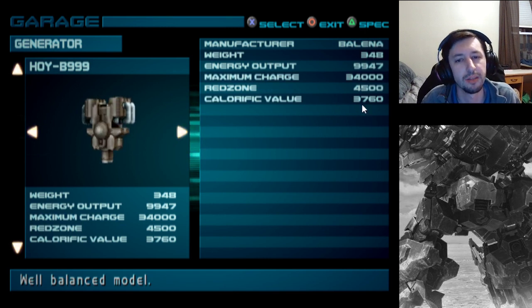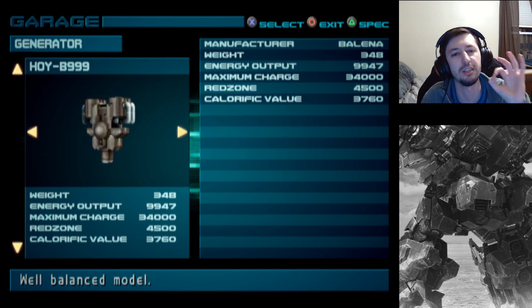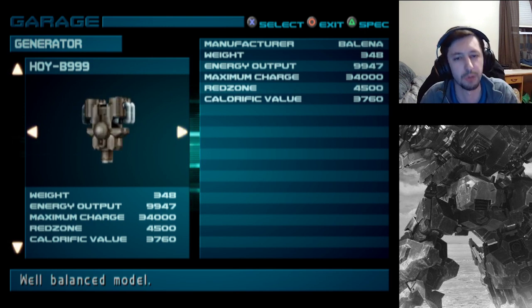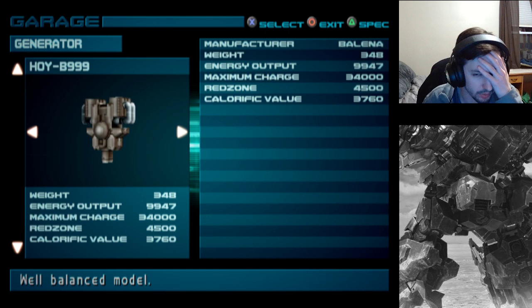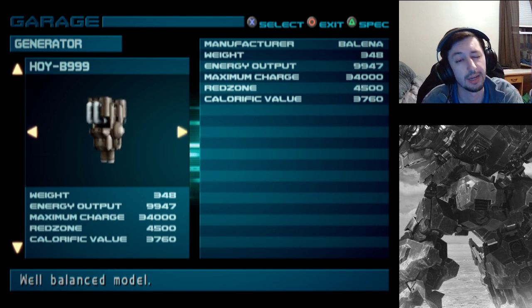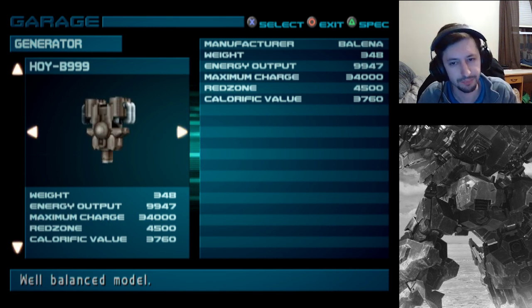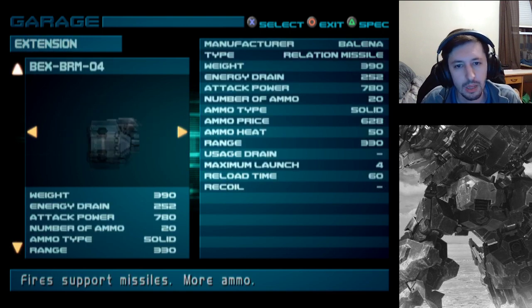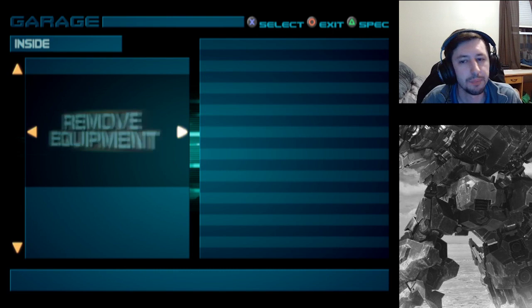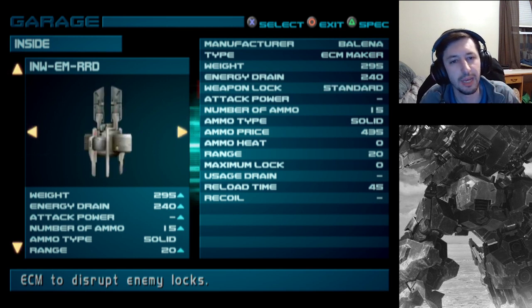Also just to explain, there's a calorific value stat. This is passive heat that the generator actually puts out. Technically the higher it is, the worse your cooling is overall, because it's basically a counter to it - like how energy passive from your parts takes away from the output. But again, in this game it doesn't matter. Just ignore that stat. As for inside parts, they added a few cool things like mines, missiles, and ECM makers. I don't really use them in this game, but there's some good use for them.